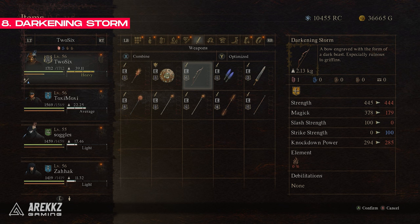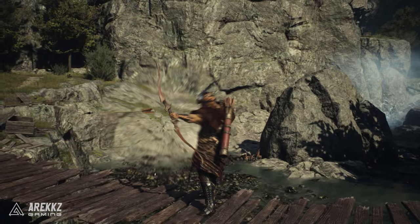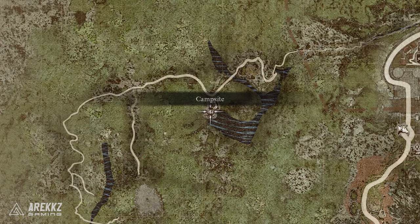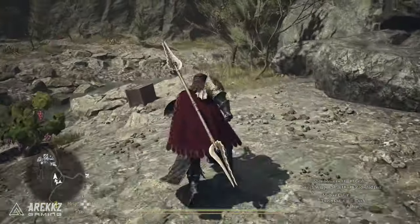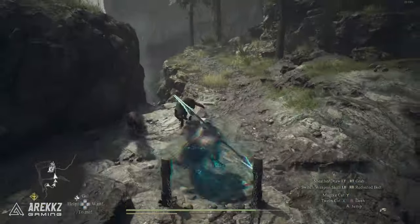Talking about griffons, there's also a bow for the archer class called the Darkening Storm which is a hidden item in the open world. This bow is amazing because it specialises in taking down griffons. What we're looking for is a spot near the checkpoint rest town — next to the camp there will be a chest with this bow inside. To get here you'll need to follow a path down from the checkpoint rest town and then head up the river until you find a cave. Once inside the cave, climb up to the right side and this will eventually lead you to the camp that has the bow.